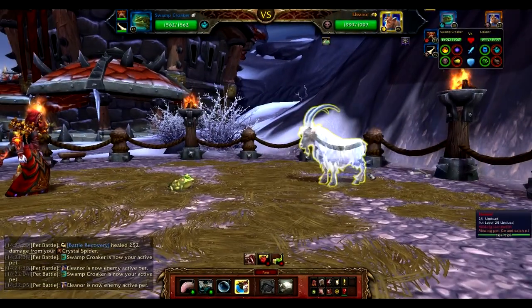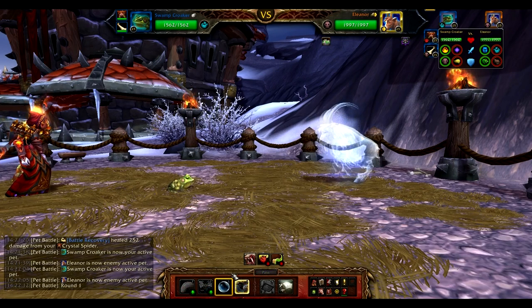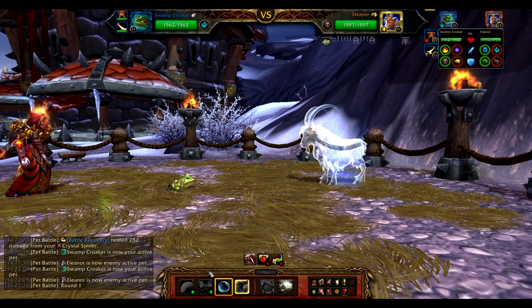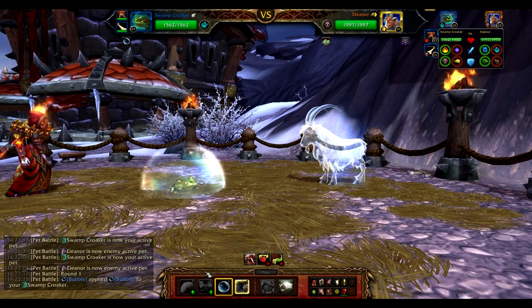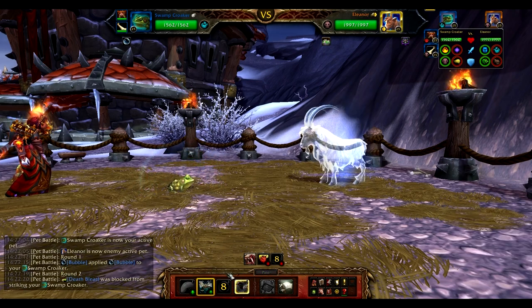This fight brings back some of the old WowPetBattle.com strategies — this time it's the Spider Burn with a new twist. We're going to start with the Swamp Croaker's Bubble, which is going to give us two rounds of mitigation while she charges her ability.